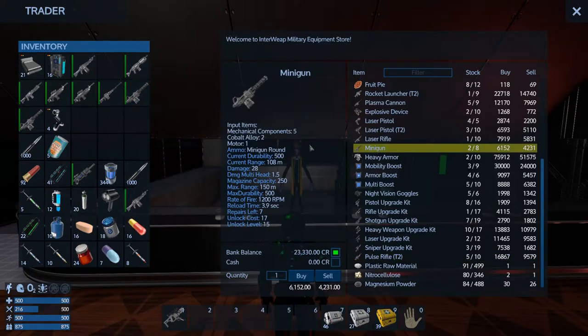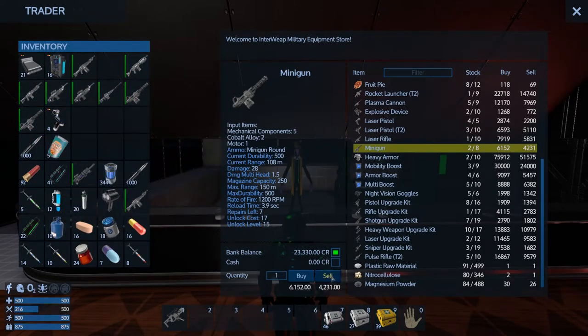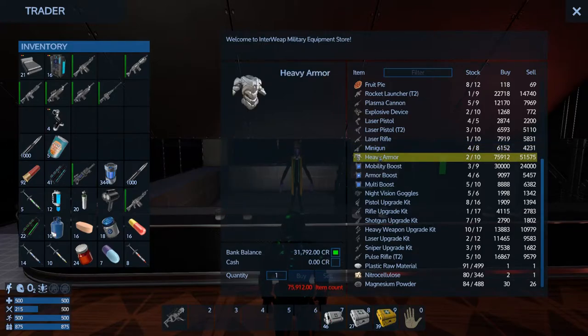I can sell some of these miniguns - I've got a couple I'll sell. 31,000. What I'm trying to get is the 75,000 for the heavy armor.